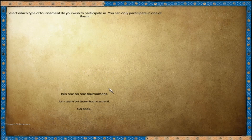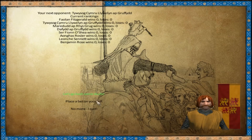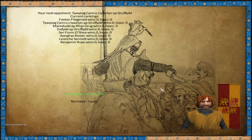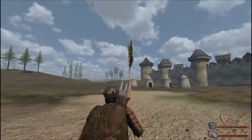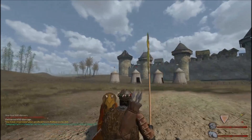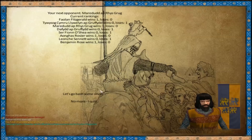Let's do the tournament again. We'll do another one-on-one tournament. I'll bet the maximum amount on myself, and then we'll go fight. Gotcha. That was the king. Well, down he goes.